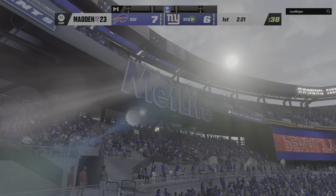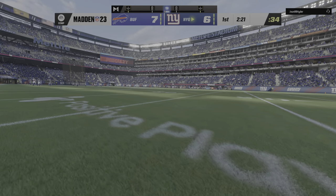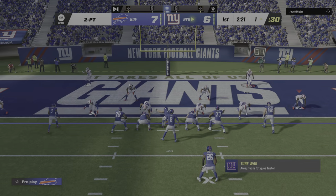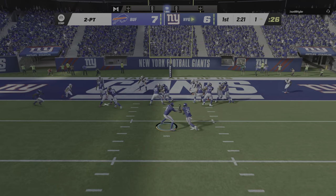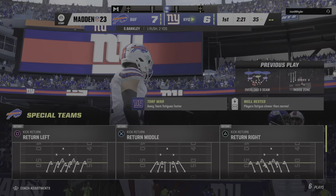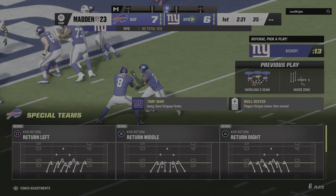That one was relatively easy to see. Sometimes you get multiples on offsides — what I always love is when each side points at the other. They deciphered that one correctly. They're going to run it with Barkley, and this play is not going to work — he stops short of the goal line, and this will remain a 7-6 ball game.